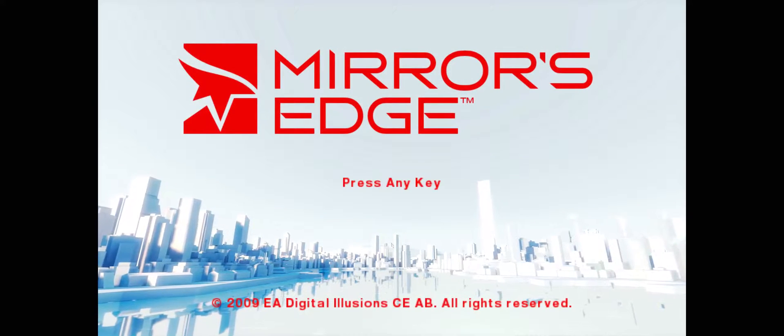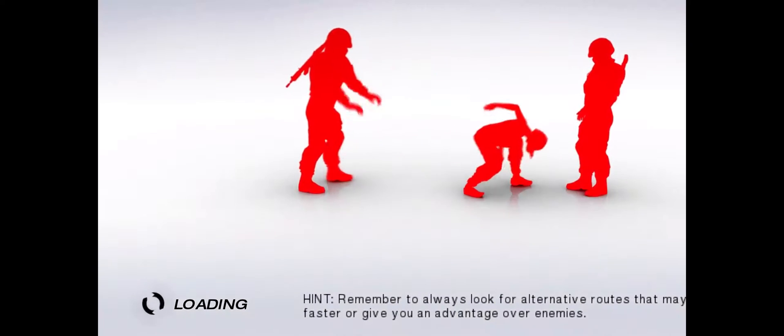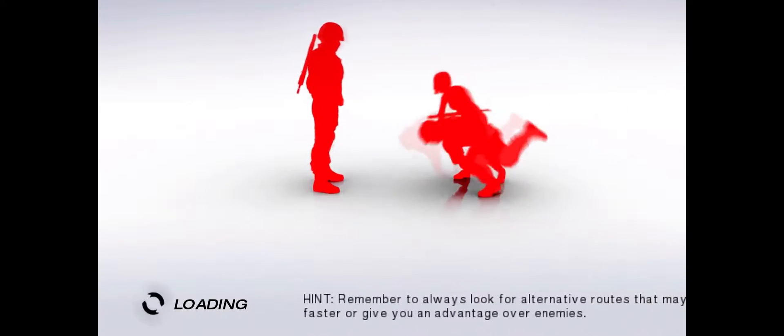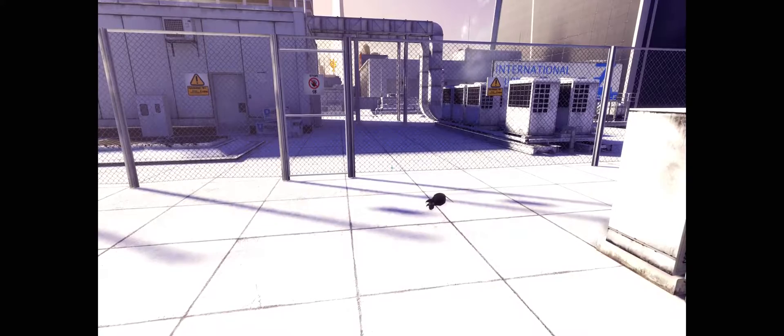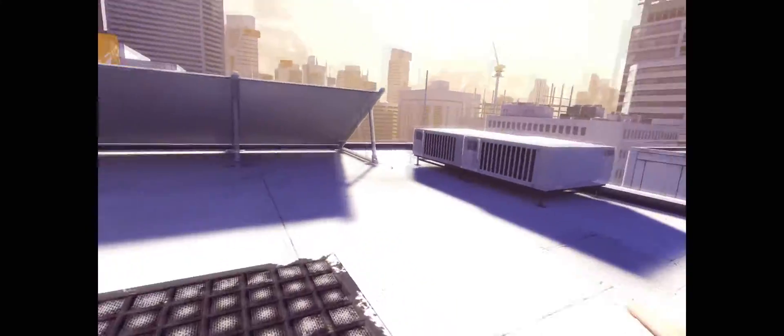So a while back I did a video on Flawless Widescreen and there's been a lot of questions about how it works and what exactly it does. This game works perfectly to show what it does. I have a 21x9 aspect ratio monitor and I can only get 1920x1080 no matter what I set it at. You can see it has black bars on the side, the menu is really blurry, the textures aren't that great, everything is bad.